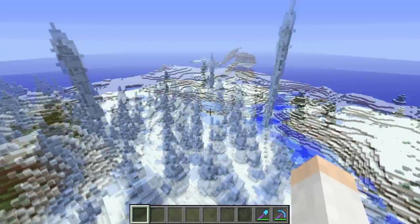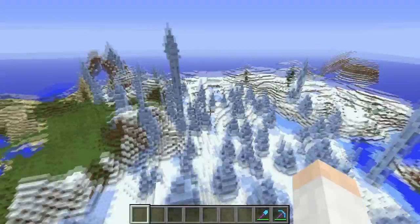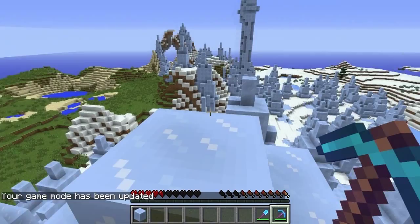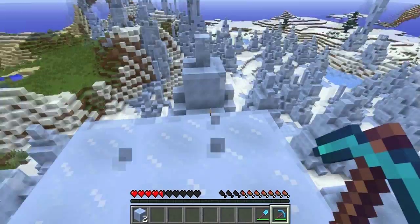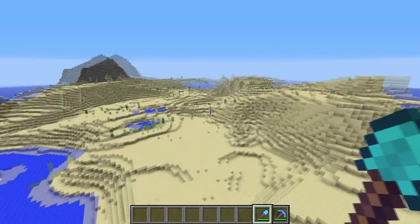Another brand new biome this week is the ice plane spikes biome. In this biome there are ice spikes everywhere, some of which can get pretty tall. If we switch to survival and use a silk touch pick, we can get packed ice. Packed ice is an opaque block — it acts like normal ice but does not let light through.